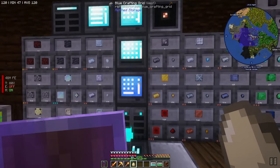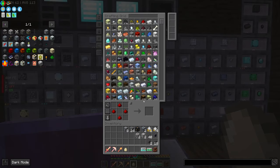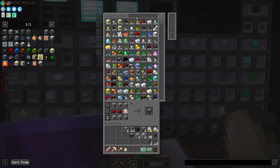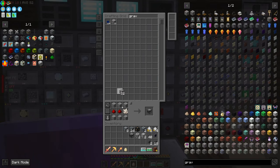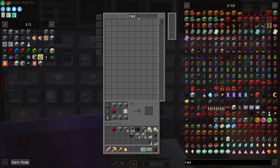We have the fission reactor logic adapter and I need two for this system. I think this is just the failsafe system — so you don't blow anything up. Let's grab an observer as well. Now we need gravel. Let's grab some gravel and redstone.